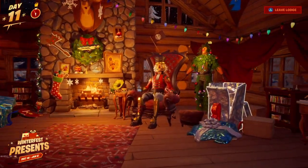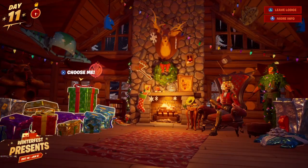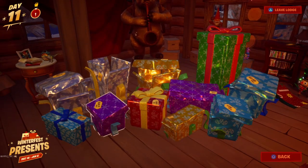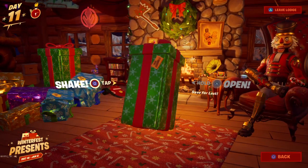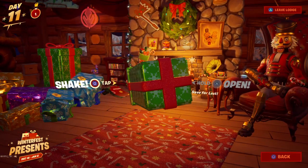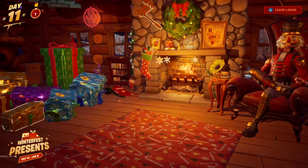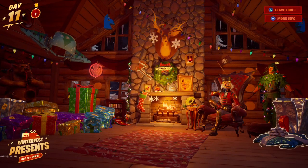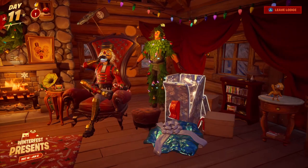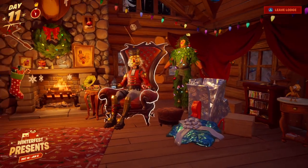I opened my three gifts on the right, so I gotta wait until the last one. But if you opened all of your gifts on the left side, it will let you open the green one — it will let you open up the Woolly Mammoth. But if y'all opened the tree skin, the back bling, and the Millennial Falcon, then y'all have to wait until the end, like me.